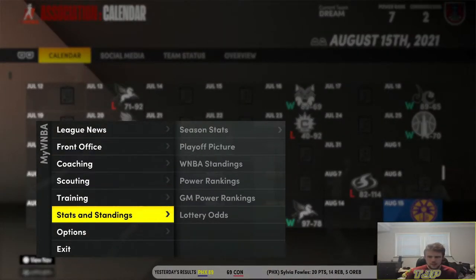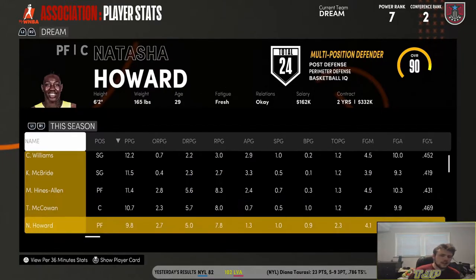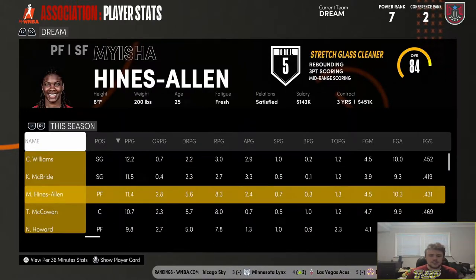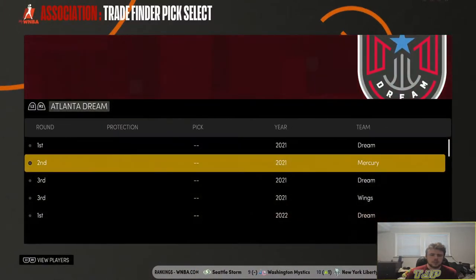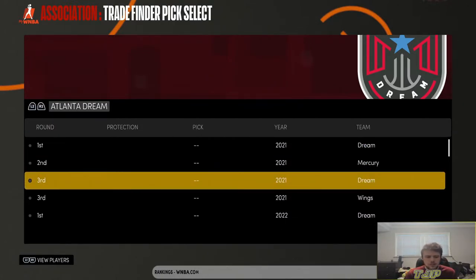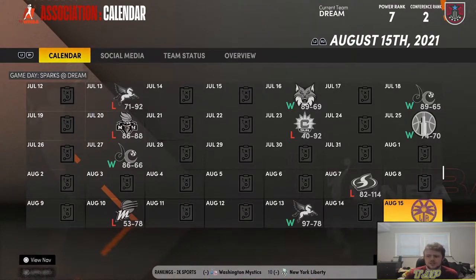We're currently 14 and 12 — not too bad. We're second in our conference so we'd make the playoffs. Four ladies are averaging double figures, nearly five. Tasha Howard is a bit of a disappointment — she's not really a scorer. Myesha Hines-Allen is putting up good numbers, so I imagine she'll win Sixth Woman of the Year. We have a third-round pick from the Wings and Mercury and a second-round pick from the Mercury. I'll see if I can make a move for a future first, but I didn't really like any offers, so I'll just simulate the rest of the season.